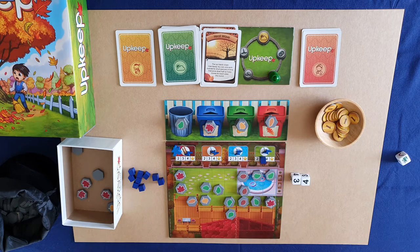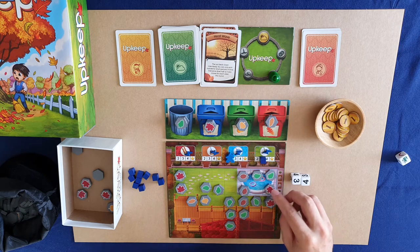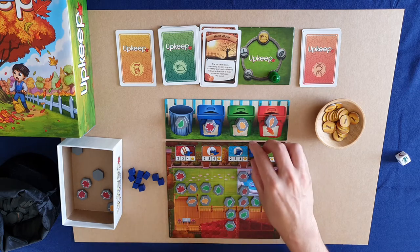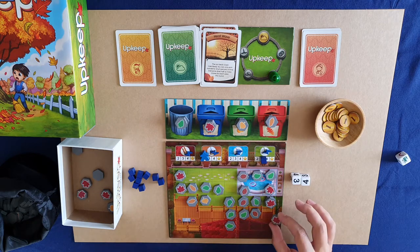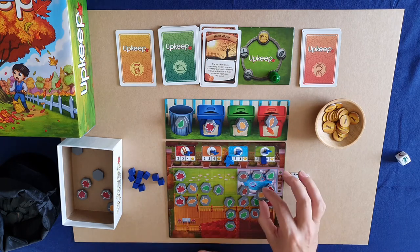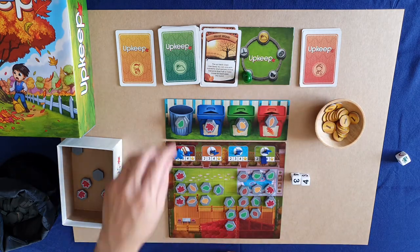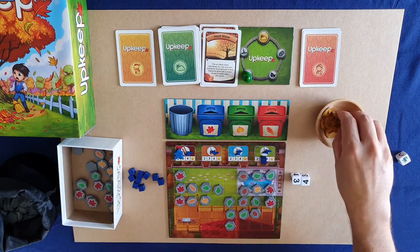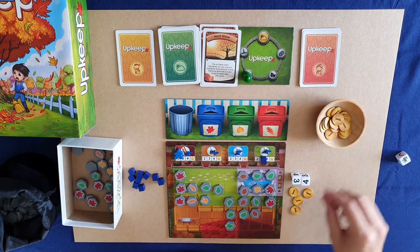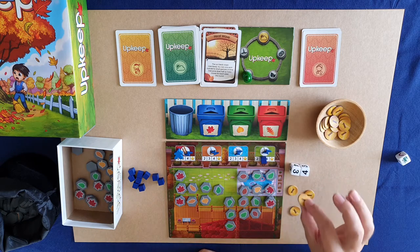I place the seven leaves starting from the roof: roof, deck, pool, lawn, roof, deck, then pool. Now in the upgrade phase, I don't have fern so I discard those, but I did fill up all three bins so I turn them in for five tokens. Because the storm is impacting all my areas, one useful option is to hire a neighborhood helper for two tokens.